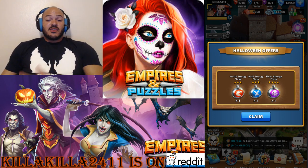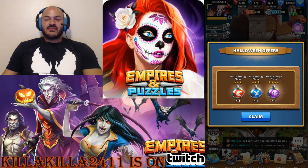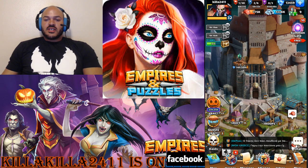Today we're gonna do some pulls, but first I want to show you what was free from the Halloween event. The last day they gave was one world energy, one raid energy, one titan flask. We appreciate it, thank you so much.